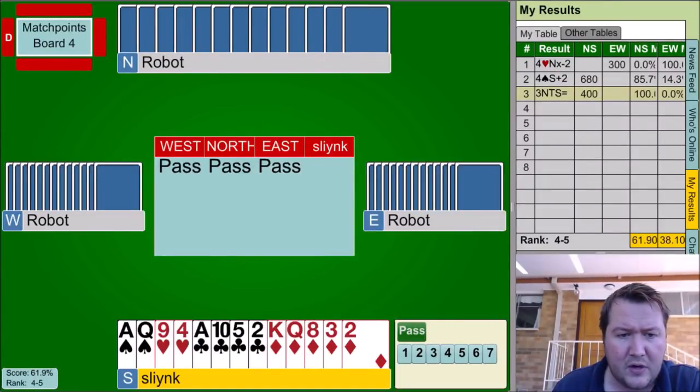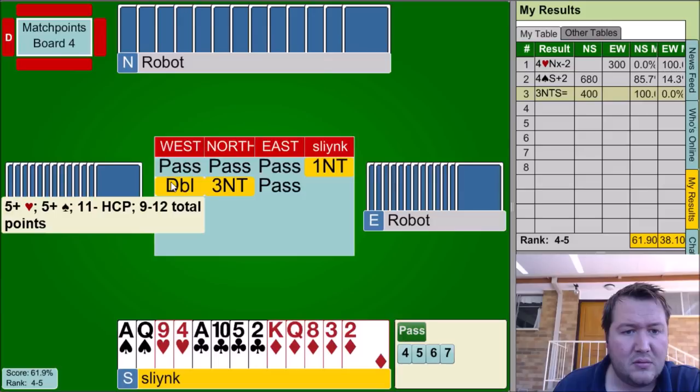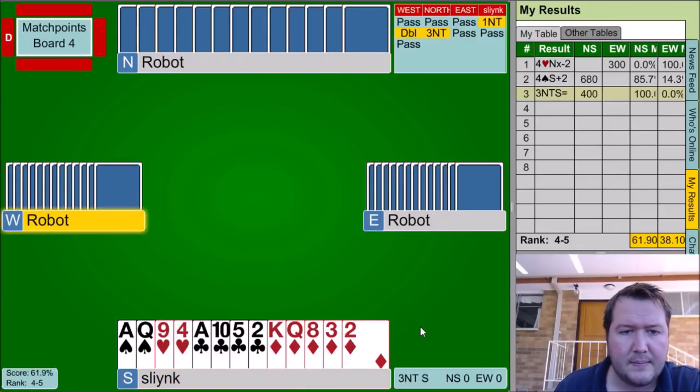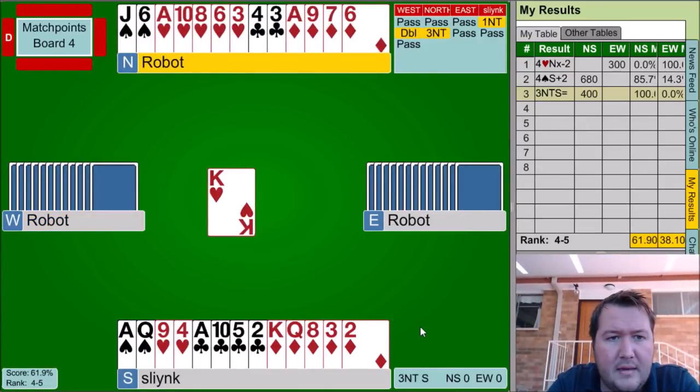Here we've got a 2-2-5-4, 15-count. Semi-balanced, and again I'll treat this as no trumps. Double, both majors, three no-trumps. King of hearts lead is not scary at all. We have five diamond tricks — I can even pick up four-nil diamonds with East. A club, a heart, and a spade, so that's eight tricks. I need to get more.